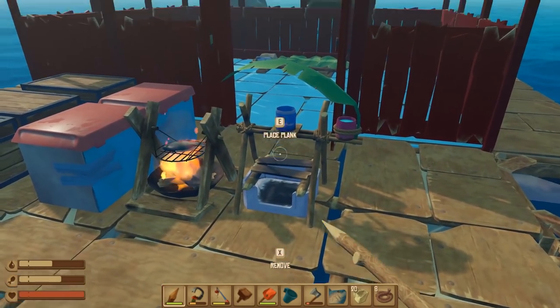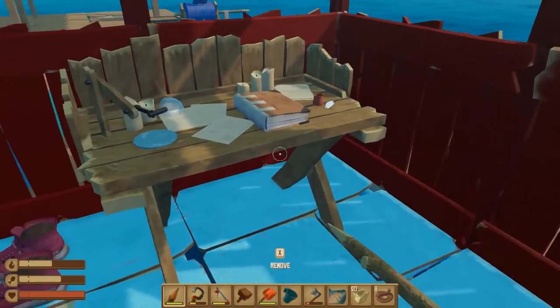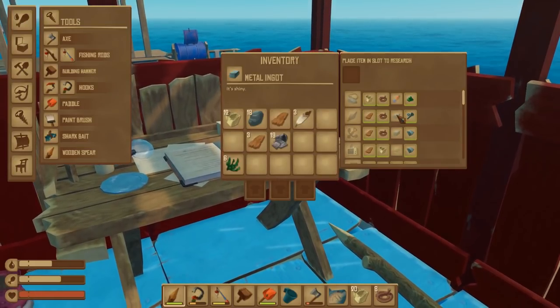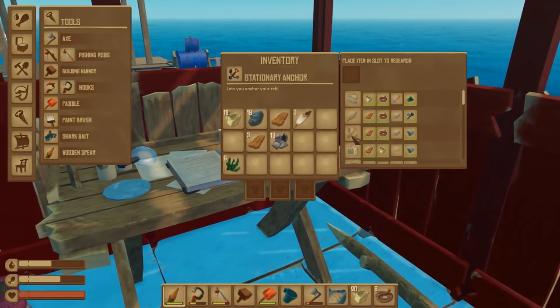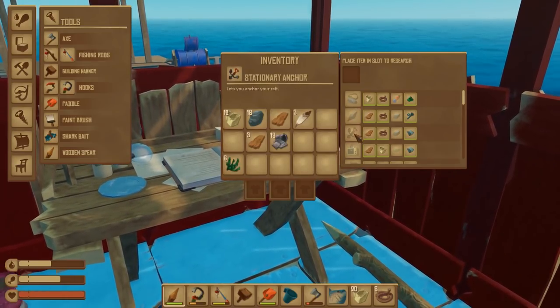Including replacements for these. At the moment we can only cook one thing at once, which is a bit of a pain. But if we get our research on and make our smelter, we will be able to make metal ingots out of that metal ore that I've got. And then all sorts of new stuff. Oh, a stationary anchor — I didn't even see that one. All sorts of new stuff will come into being.